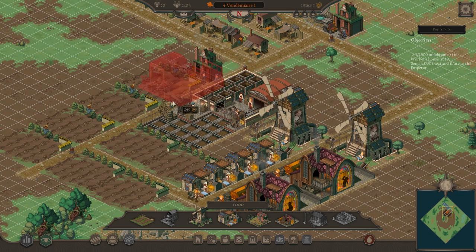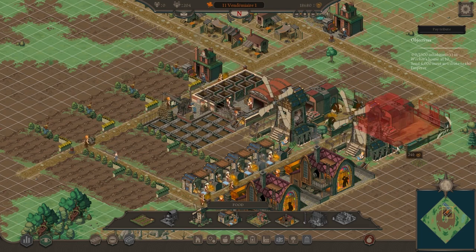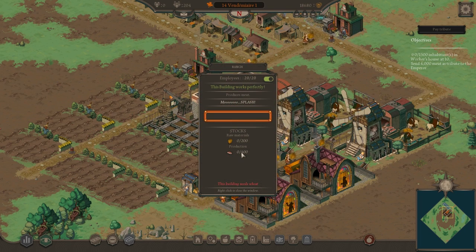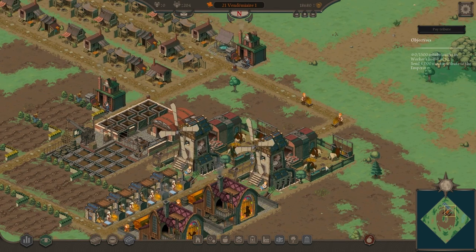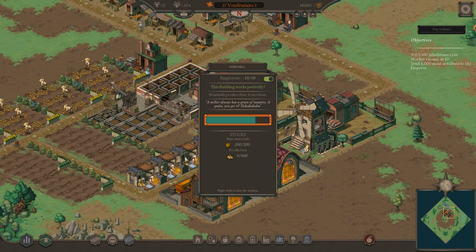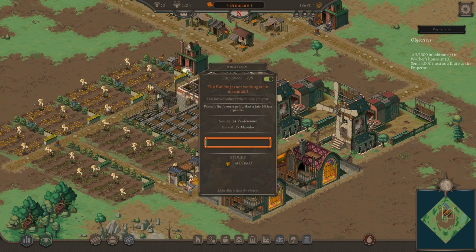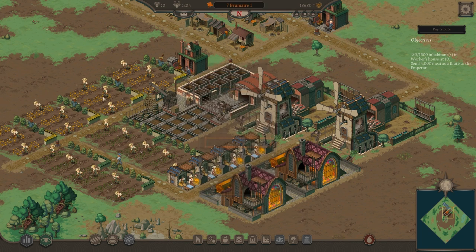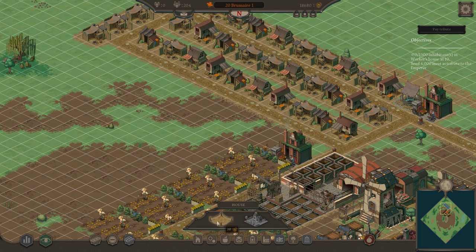The ranch also needs wheat to convert into meat. You can see the wheat being transported into these ranches and the windmill is producing flour going to the bakery. I'm not sure if we need more farms — we've actually got plenty still stocked. This next season should also produce a lot more because we started on time.